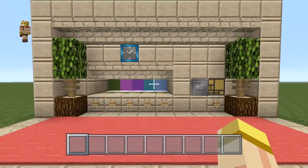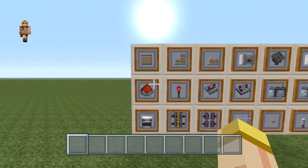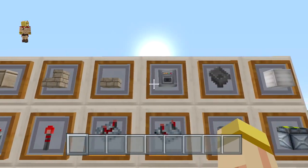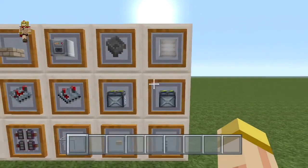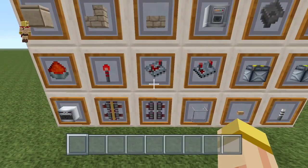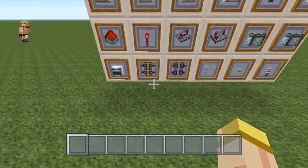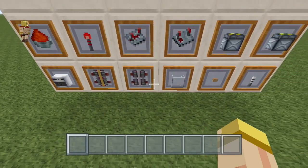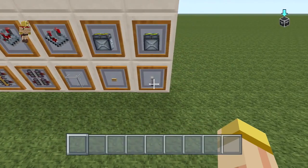For this tutorial we're gonna be doing a five-digit or five-color combination. Here are the basic materials: a block of your choice, stairs, half slabs, droppers, hoppers, some glowstone (completely optional), redstone dust, redstone torch, repeaters, comparators, piston, sticky pistons, an unmovable block such as a furnace or any block that can't be moved, power rails, rail activators, glass, a few buttons, and torches for lighting.